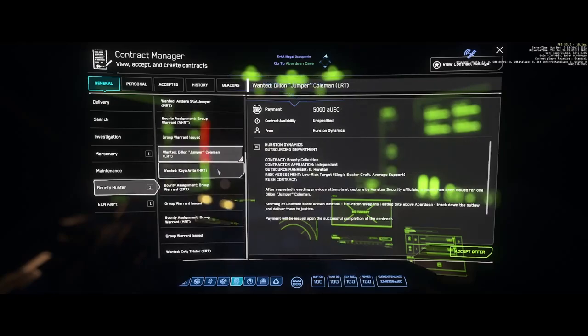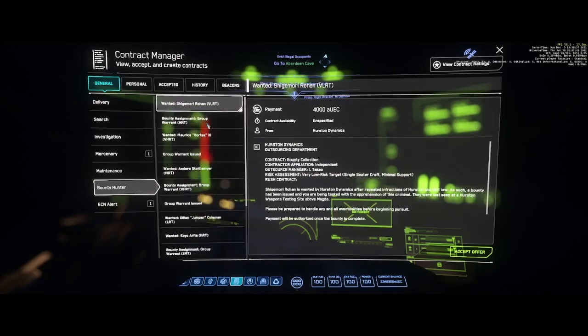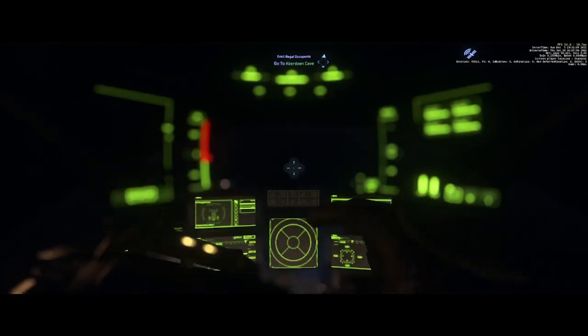A couple of other missions you'll see are also under the Bounty Hunter section. There's one called Entrenched Bounty — similar to the VHRT ones, it'll have a question mark RT at the end. The third one says Clear Out Criminalness, which is very much like Evict Illegal Occupants — you go in, take out hostiles, and you're done. Now that we've got our contract, we're going to jump to the cave and start the mission.